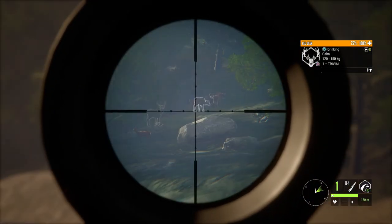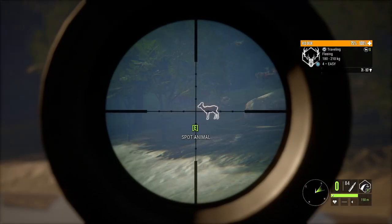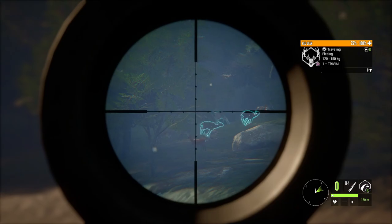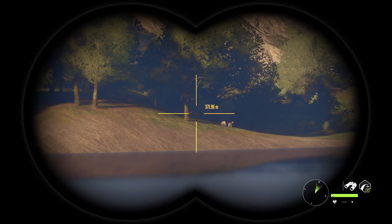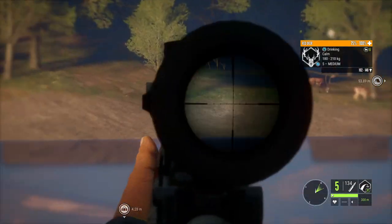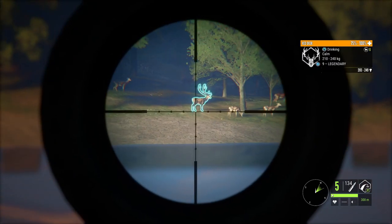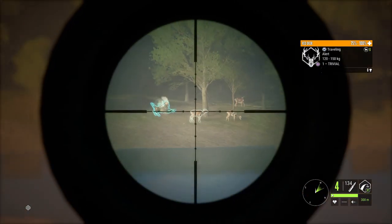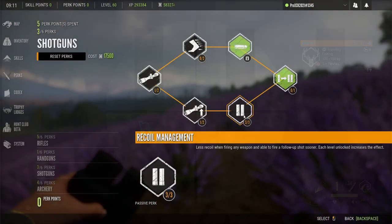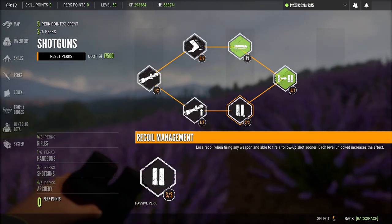Another tip: let's say you see a herd that's more than 300 meters away and maybe it has three or four males — you will want to kill them all. Most people will zoom in to the max, especially when using the Argus scope. What I recommend instead is to zoom out to the max; this way you will barely feel the recoil, and even less when combined with the recoil management perk, located on the shotgun section — make sure to buy it.